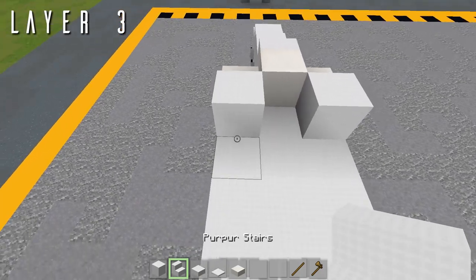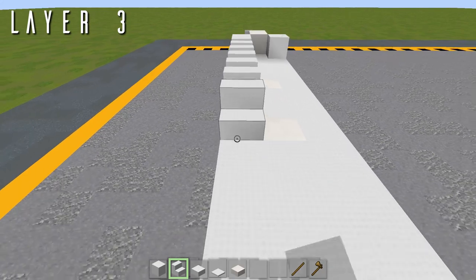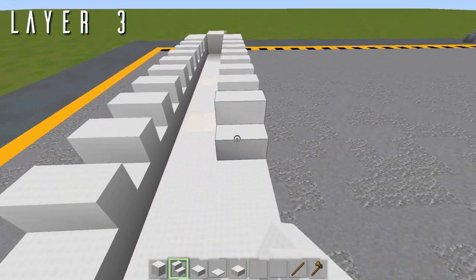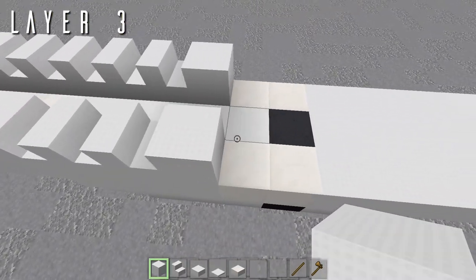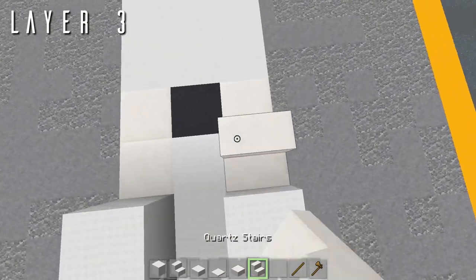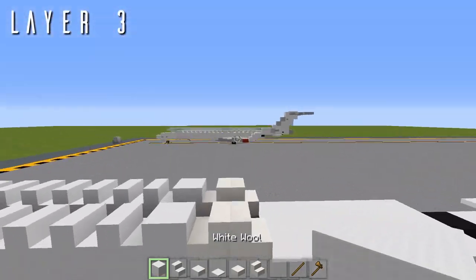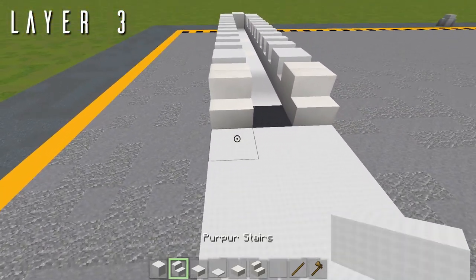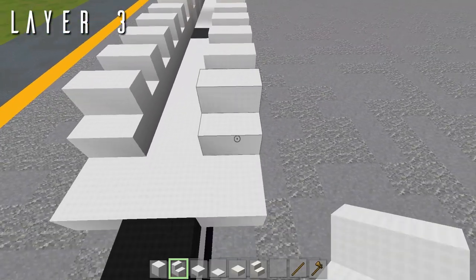To put in the windows, grab your stairs and place ten wool stairs facing backwards on each side. Then a block back from both of those. Take a quartz stair — we've got a quartz stair facing forwards and then a quartz stair facing backwards, and that'll finish off the overwing exits. Next we've got five stairs going backwards from both of these with your wool, just like that.